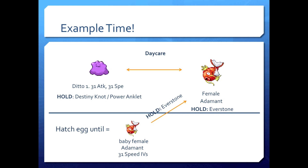You're going to hatch eggs until you get a baby female. They'll all be adamant so that's not a variable, and if you're holding the Power Anklet it's going to get 31 speed IVs — so the hardest part here is just getting a female, which is a 50-50 shot. Hopefully you'll also pass down the attack stat, but that's not guaranteed yet. Either way, you're starting to build perfect IVs on the female, who will then replace the mom. As soon as you get a baby female with 31 speed IVs, give it the Everstone and replace its mom with it.